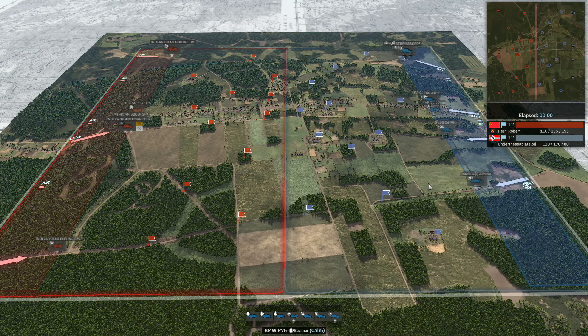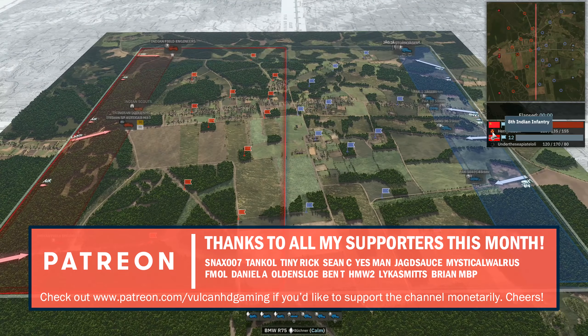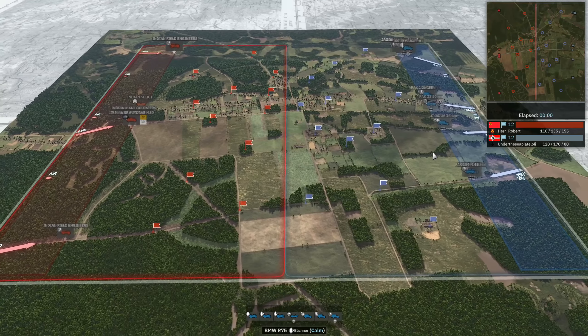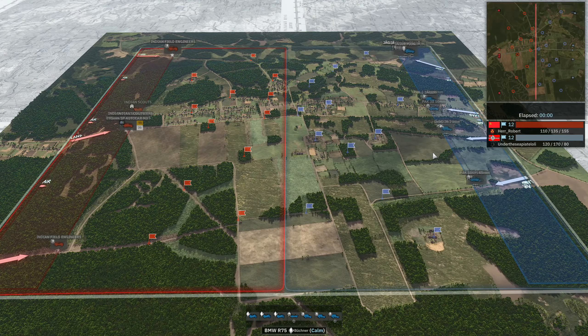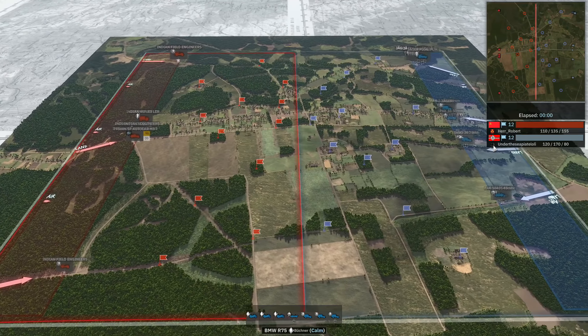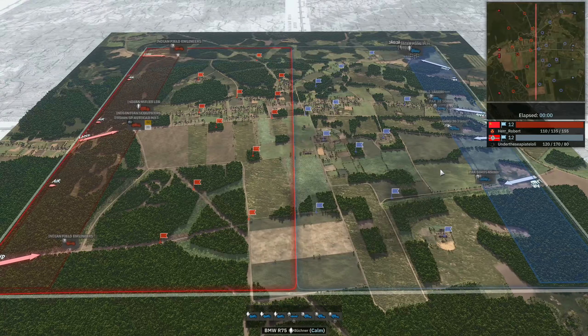Herr Robert is putting faith in the 8th Indian Infantry once again - it didn't work out for him in the first game. It is of course 1-0 to Under the Sea at the moment, but Herr Robert is going to be wanting to make a comeback here. Under the Sea is going to want to seal the deal and move on to the semi-final as quickly as possible. He is a finalist from both Season 5 and Season 6, so he'll be wanting to get back towards that final.